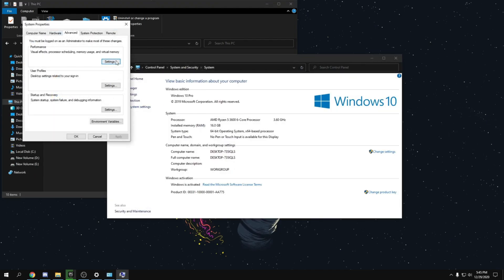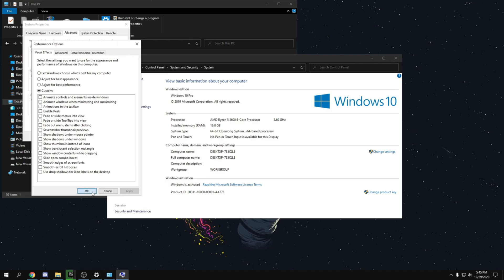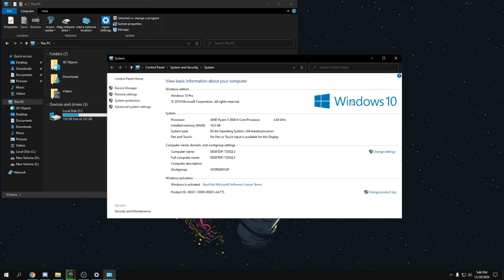Go to File Explorer, right-click on This PC, and click Properties. Then head over to Advanced System Settings, go to Advanced, and click Settings under Performance. Click 'Adjust for best performance,' then check 'Smooth edges of screen fonts,' click Apply and then OK. Make sure to keep smooth edges of screen fonts turned on or your text will look really bad. The other visual effects don't reduce a huge amount of performance but turning them off does help a bit.